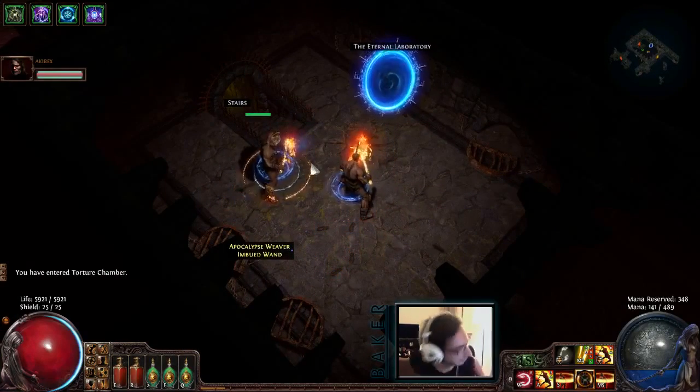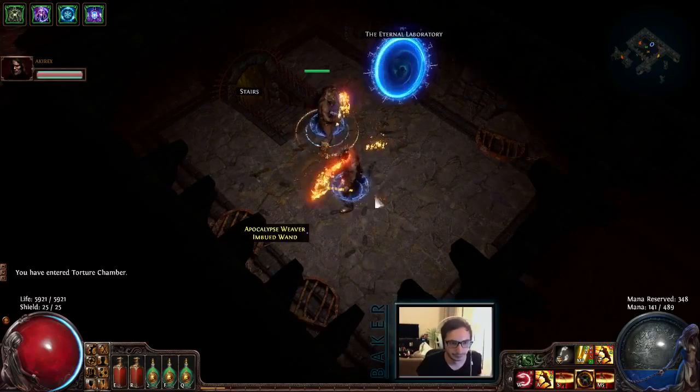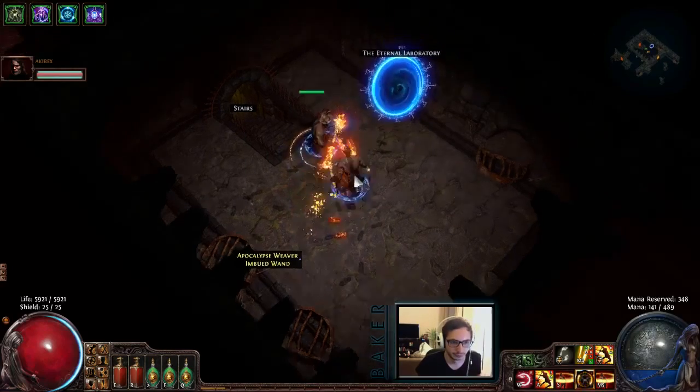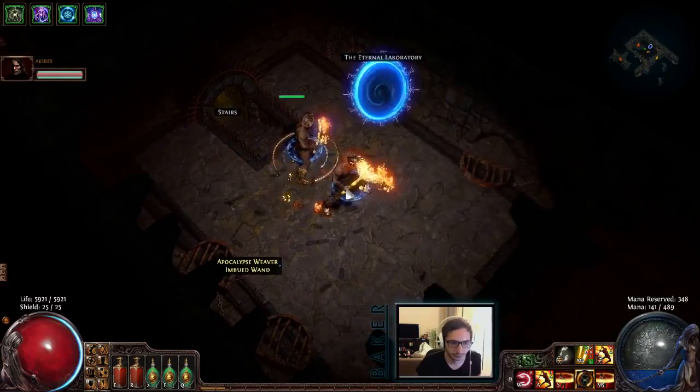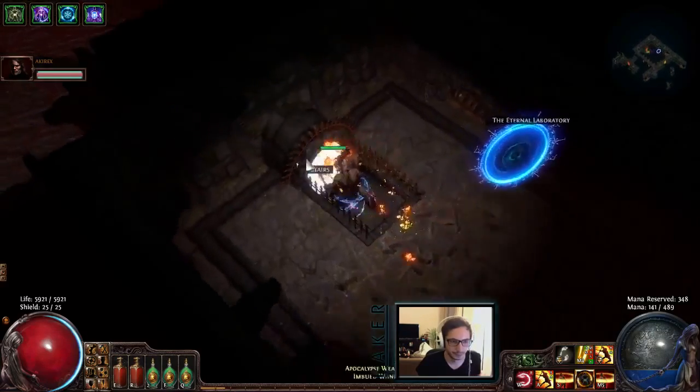The first thing we're gonna do is go in there and assess which type of mobs the blues are. First priority is make sure you don't get lasered. You're gonna be immediately entering the room and moving to a pillar, and that's it. Let's just go in and start moving to a pillar.